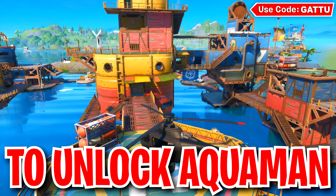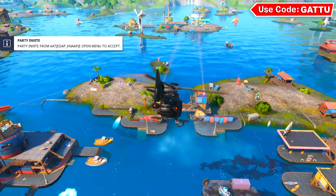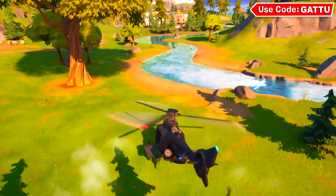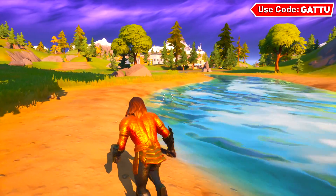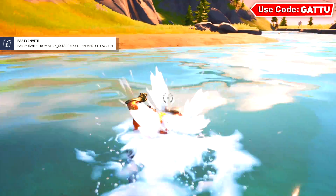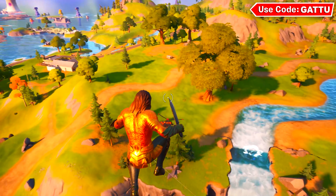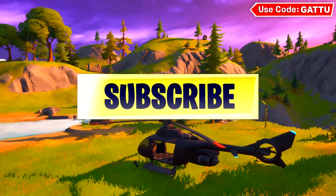From there, get inside the chopper located nearby — there will be a few henchmen inside, so don't worry about them, just get in. Now I'll show you how to unlock the second style for the Aquaman skin. Head over to Lazy Lake where there's a waterfall called Gorgeous Gorge. The challenge is to dive off Gorgeous Gorge while wearing the Aquaman outfit. Once you get the Aquaman skin, this is easy to complete. After using the whirlpool you can get back up into your chopper, and by this point you'll have unlocked the second Aquaman skin style.